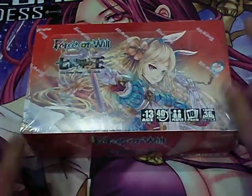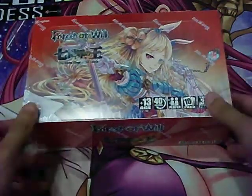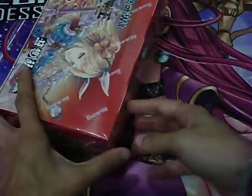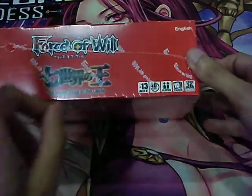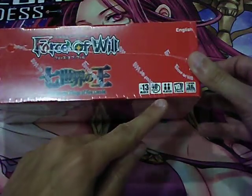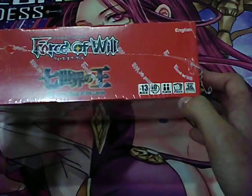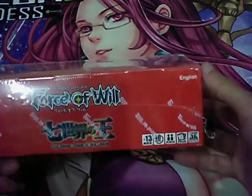Force of Will apparently likes the color red on their booster boxes — I think the last three have been red. Featured here is Alice, the Jail Worlder version. This card game is labeled for ages 13 and up, about 40 minutes play time. It's a 2-player game, 10 cards per pack, 36 packs per box.